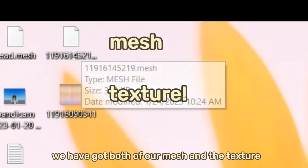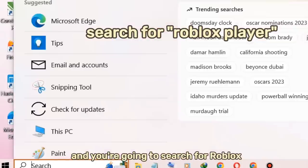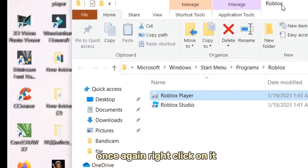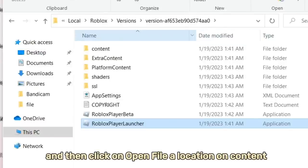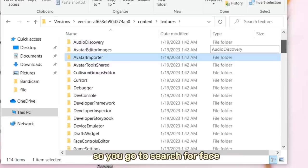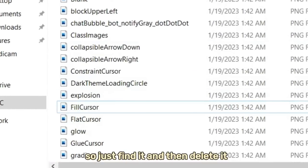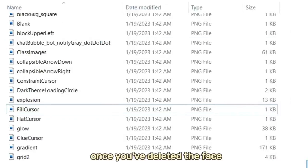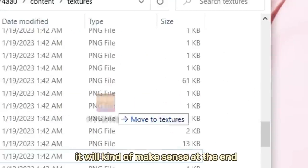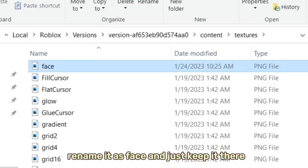Go on your search bar and search for Roblox. Right-click on it and click on Open File Location. Once again, right-click and click on Open File Location. Go to Content, then Textures — this is where all of the textures are. Search for 'face.' You can't be lazy and search it up since it will be kind of difficult. Just find it and then delete it. Once you've deleted the face, you're going to move the hair texture in. If this seems random, it will make sense at the end. Move it to the Textures folder and rename it as 'face' — make sure it is in small letters.